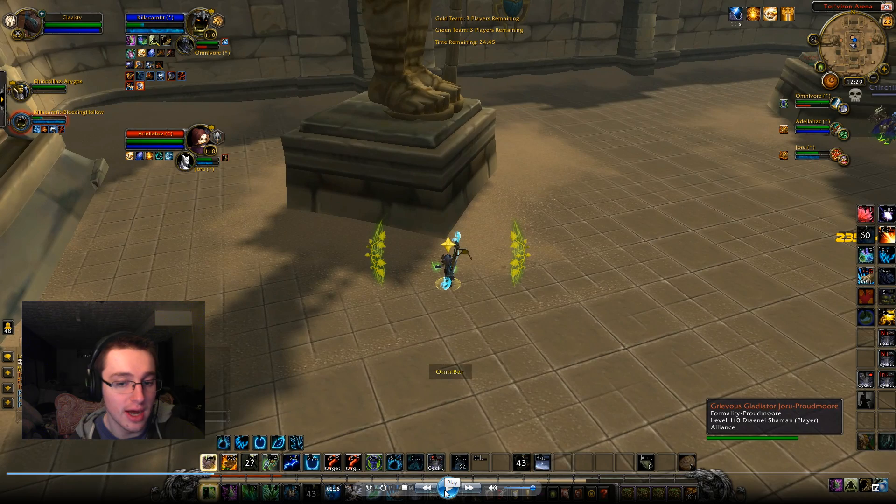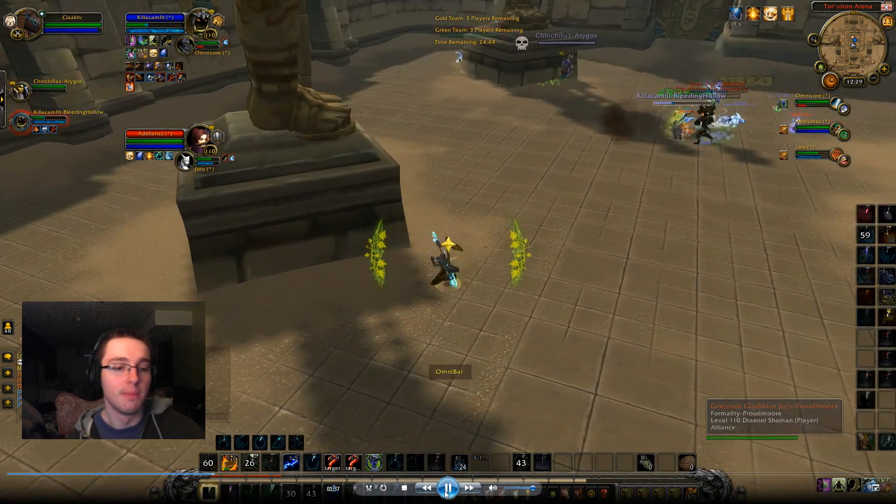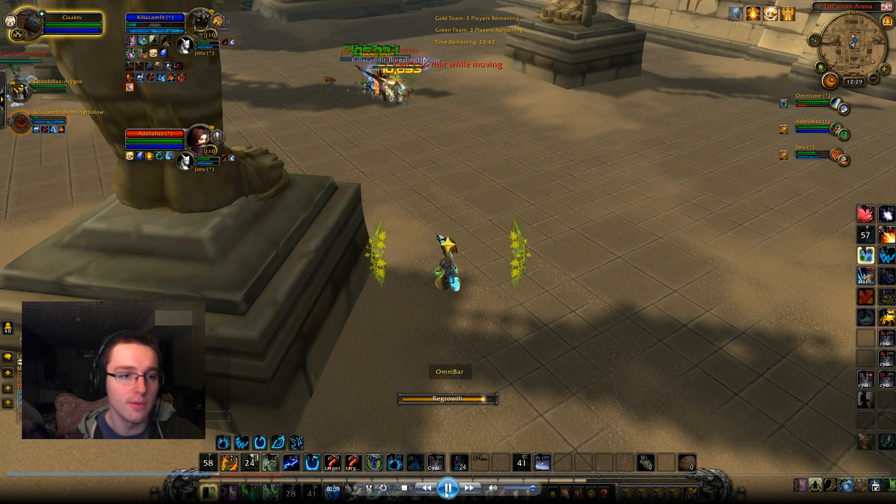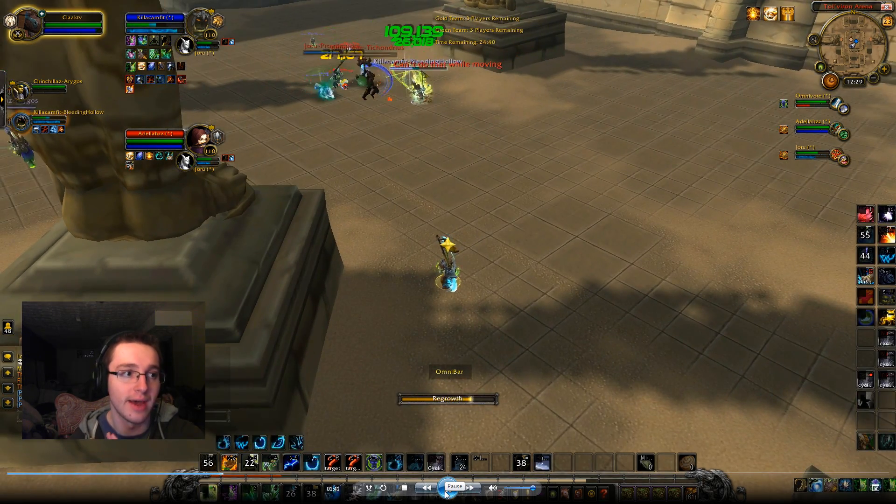Again, it's my fault — I should have Iron Barked him way earlier. But since I do Iron Bark it, I'm telling my Shaman not to pop his wall, because if he pops his wall we're not going to have anything for the second rotation that they do. We're going to be screwed during the second rotation. I vortex them because I know the warrior is going to try to come CC me. I just want to be able to top up my Shaman as much as possible. I'm communicating with my Shaman: do not pop wall, do not pop wall, have faith in me.